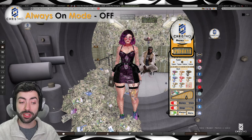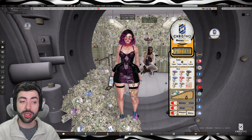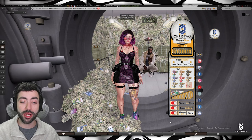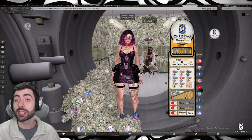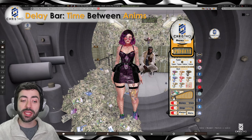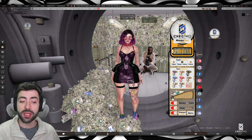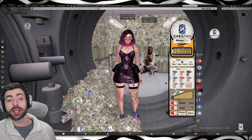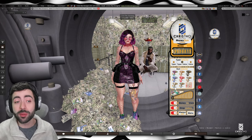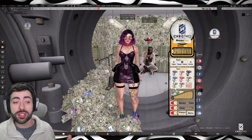We also have the always-on option. If we turn it off, you guys will see it just reloaded and then it will go away. With the delay bar, you can decrease or increase the delay between animations. You'll see the gun take itself from the pocket, do a little flip, sometimes reload, and then put itself back in the pocket while stationary.